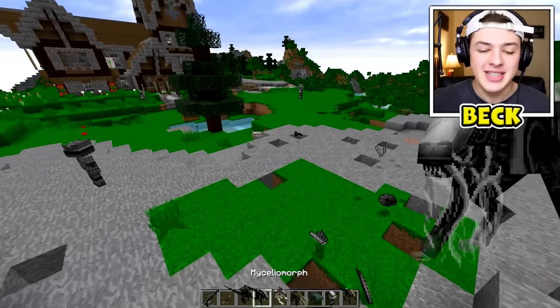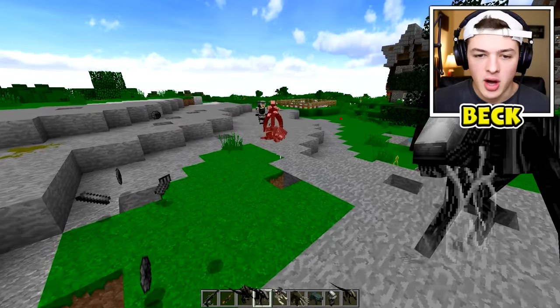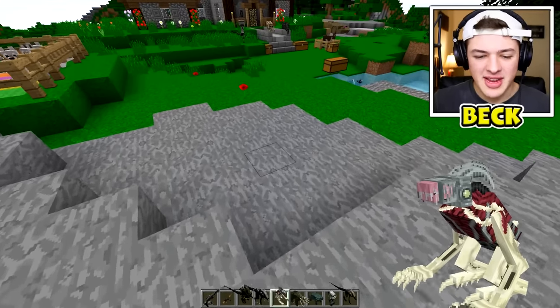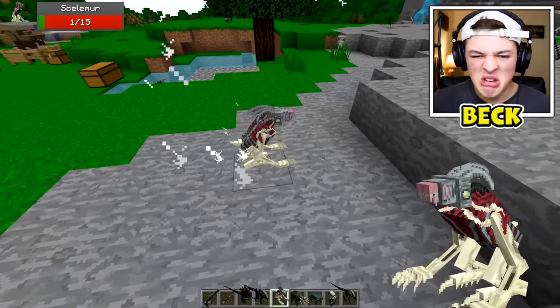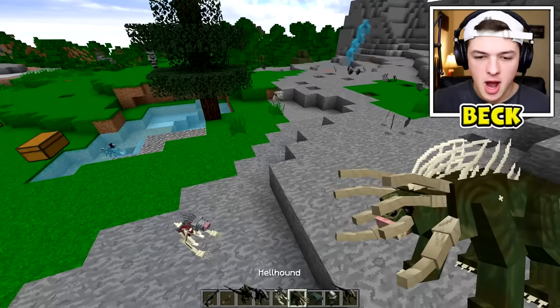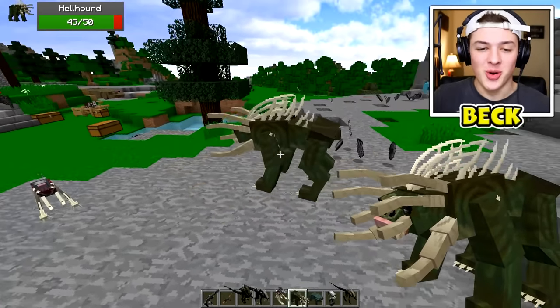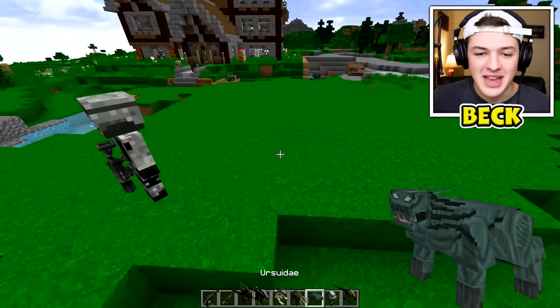Yeah, they're not animated but they still definitely look cool. Next up is a Mycelial Morph — what the? Oh, what though? Yo, this guy's a tank! Now we also have some really weird looking mobs — I don't even know what this thing is called. Oh my goodness, it looks like a weird bird thing. We also have this hound right here — oh, this guy looks so cool. I cannot wait till this stuff is animated, I'm probably gonna check out the mod again once everything's updated.